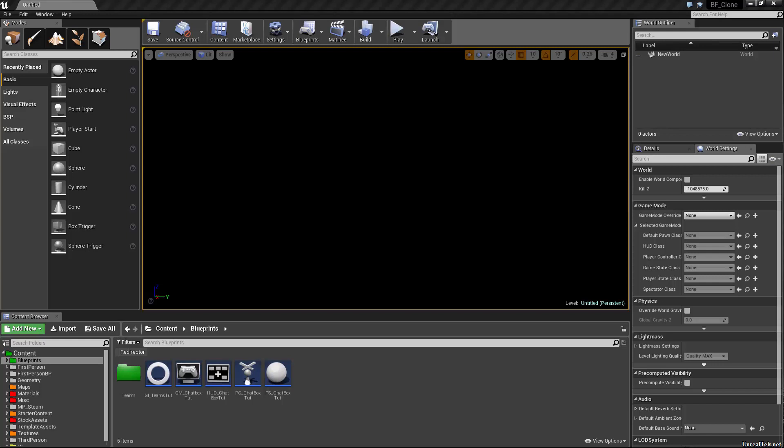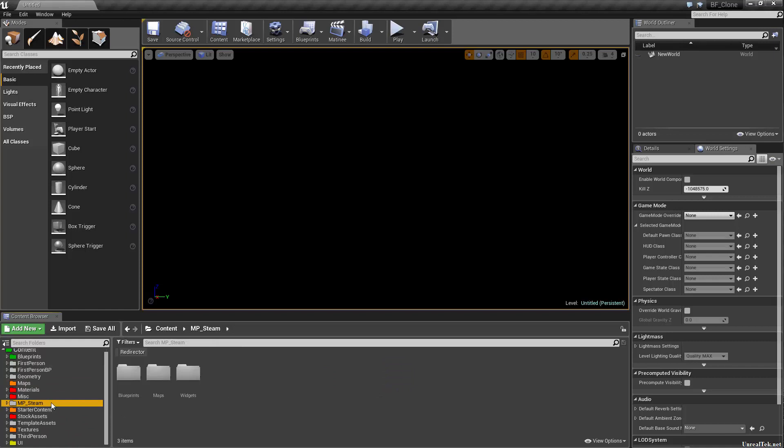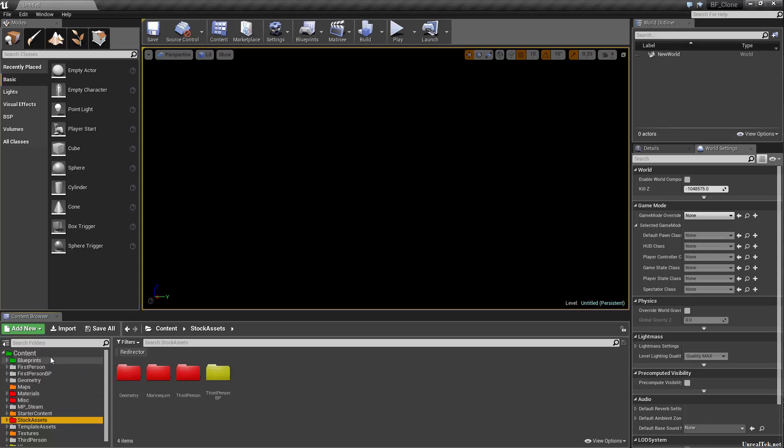What I've done is migrated in the Epic Games first person template project as well as my multiplayer steam project — it had some blueprints in it too. I've also brought in the chat box project, which is under UI. I'm going to clean up the folder structure, keeping it to what we had going in the teams project where we had all our template stuff in the stock assets folder and everything else in the regular folder structure.